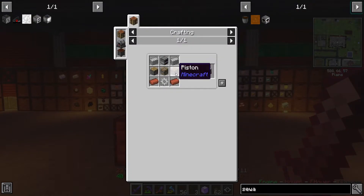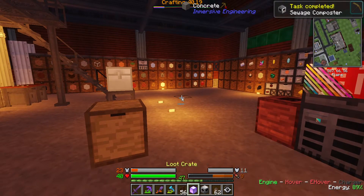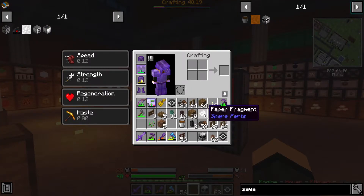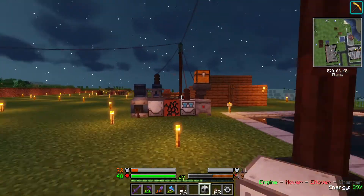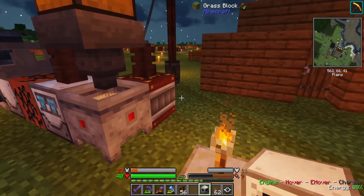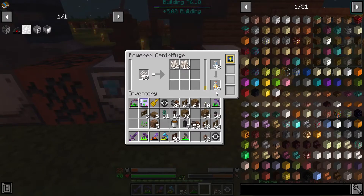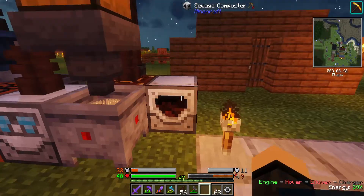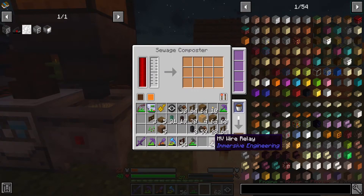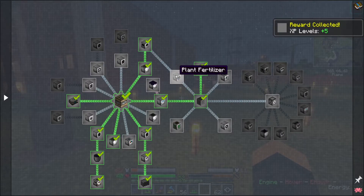What am I missing? Pistons. Let me clear out some honey bottles while I'm thinking about it and pop it back in. Sewage composter — you just need one of these then. There we go. We got some fertilizer! That gives me five levels and now we can unlock the plant fertilizer. Hooray!